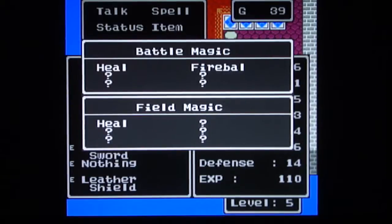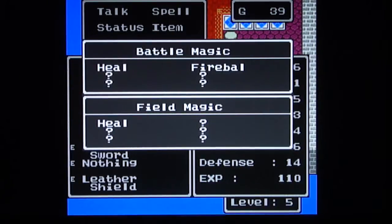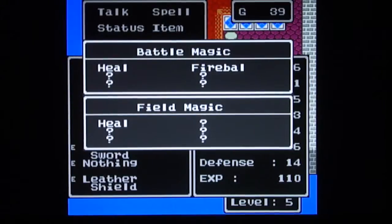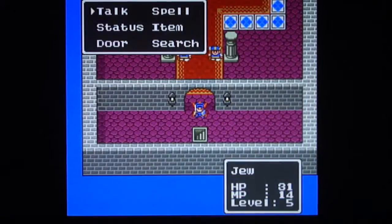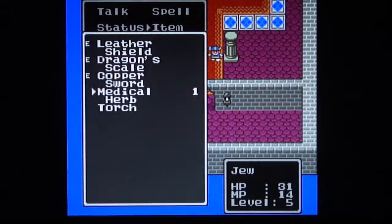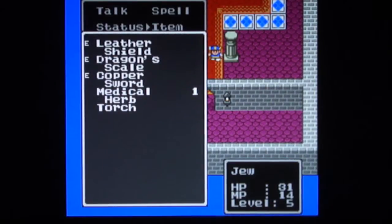Because this game uses the Dragon Quest 5 Super Famicom engine, it has pretty much the same organization when it comes to magic. Fireball in this game does anywhere from around 15 to 20 damage — or 10 to 20 damage — on an enemy, so it's really useful. I bought a Copper Sword because the enemies give up more money.